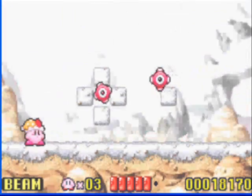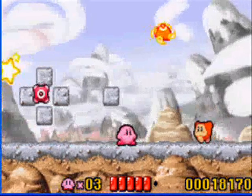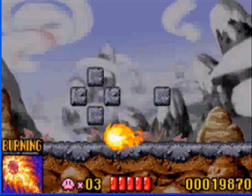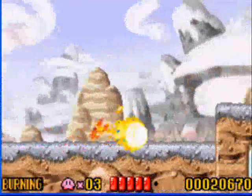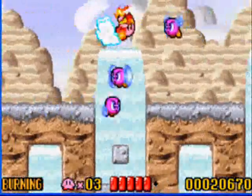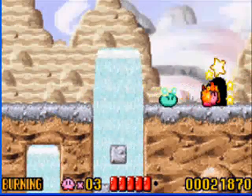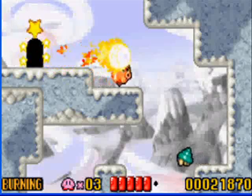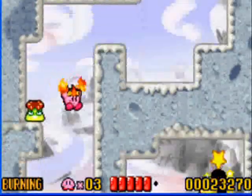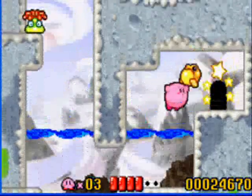I do not want to get a controller because I want to keep my web camera. Come here you little prick. There's a different fire ability — this is Burning. The last ability I was trying to get was the regular Fire. The difference between Fire and Burning is: Fire lets you spew fire out of your mouth, while Burning, you dash through enemies.